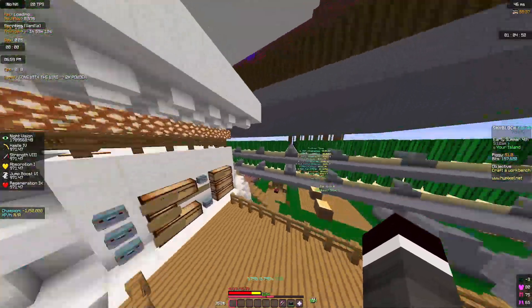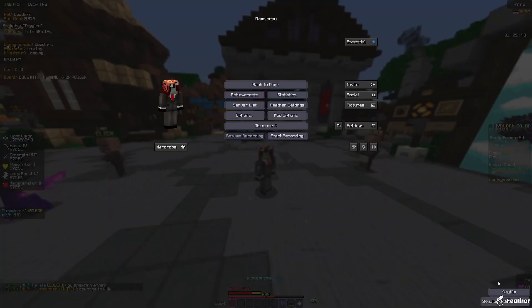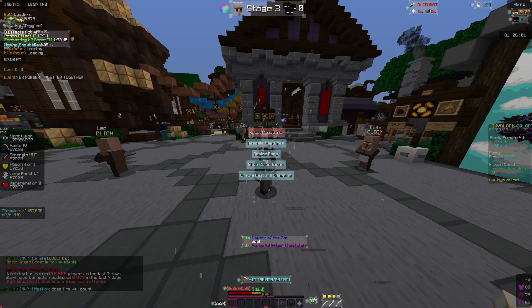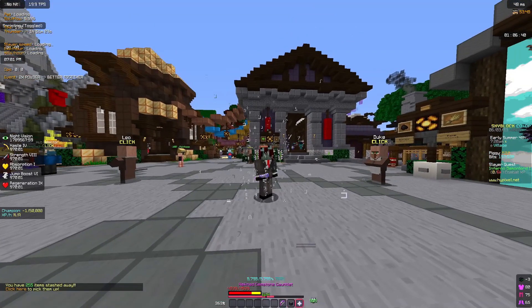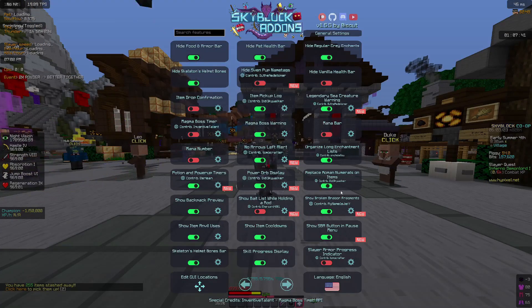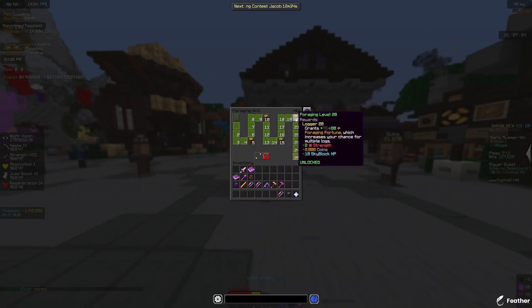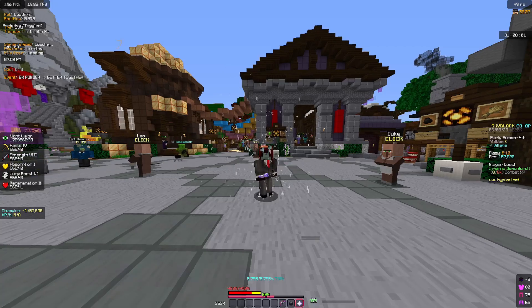I have SkyBlock Addons. You can access it with slash sba or from the escape menu corner. It has a bunch of features — you can see the dark auction timer when in combat, and there's a fancy warp menu. There's also a replace Roman numerals option — if you turn it on it converts Roman numerals on items to regular numbers, which is way easier to read and tells you the actual level at a glance.